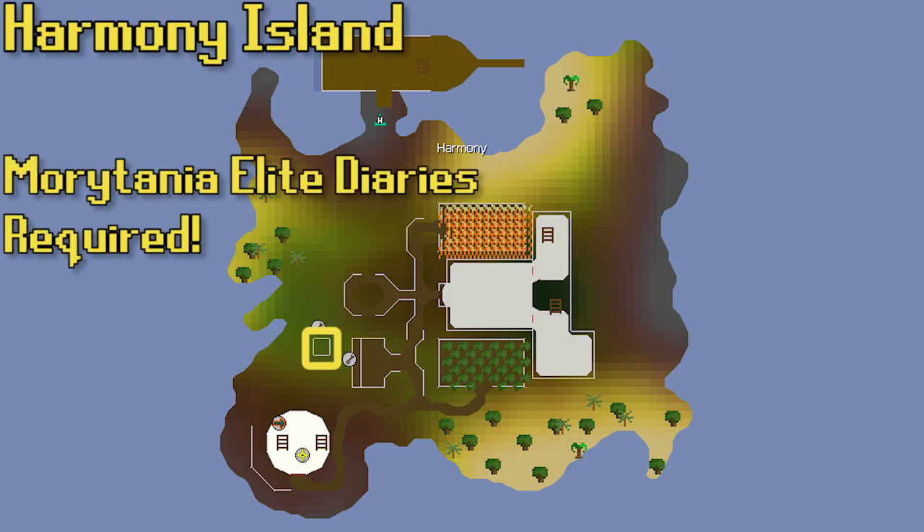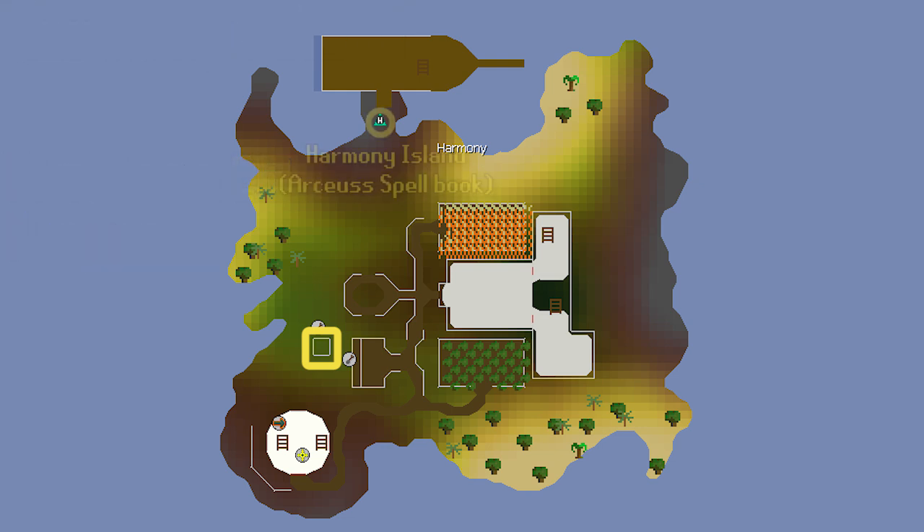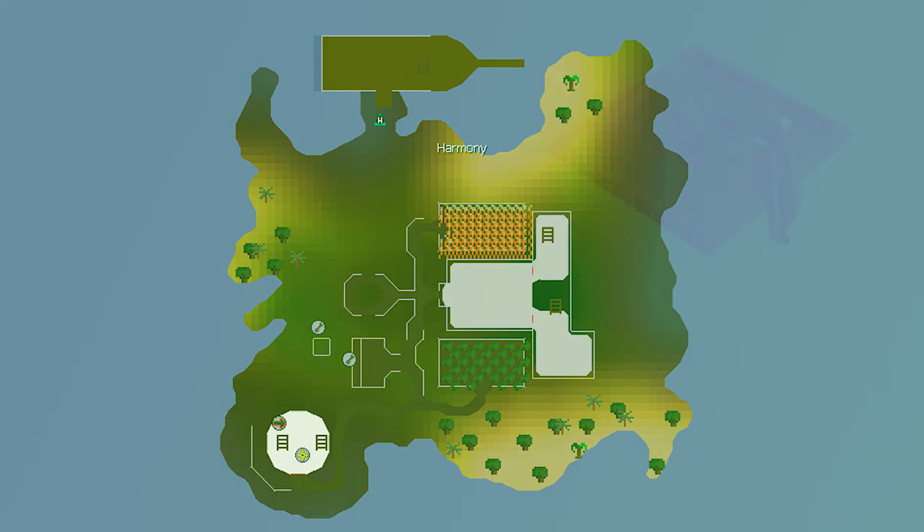Sticking to that swamp area, we have the Harmony Island patch — definitely the most difficult to unlock. You have to complete the Morytania Elite Diaries to have access to this patch, making it often the last one people get done. There is a Harmony Island teleport on the Archaea Spellbook requiring 65 magic, and it's a lot easier to get that teleport than it is to unlock the patch itself. You can make tabs out of the teleport so you don't even have to be on that spellbook. Otherwise you're not very far from the Port Phasmatys patch, so often I'll just use the Ectophial and make my way to Harmony Island the old-fashioned way.